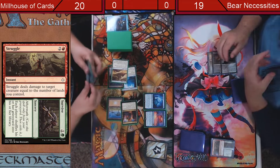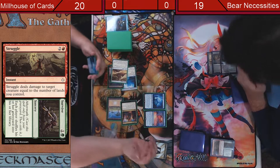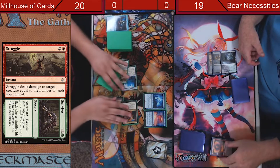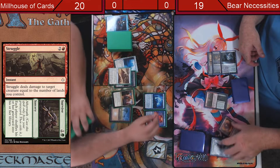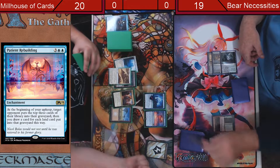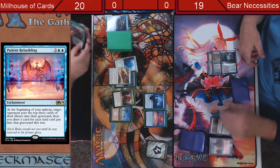I better get something to reset real quick. I'll mill one. Get on my turn. Let's just put that right there. I'll keep, mill three. One, two, three — two lands. So I draw two cards.